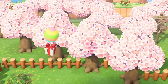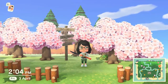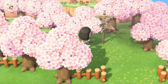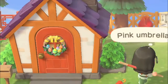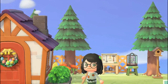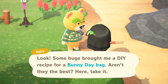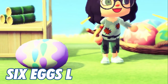All these eggs are found outdoors, so there's no point in searching for them indoors. One good thing is that you can actually find all six eggs on the mystery island as well. As bunny day approaches, the more DIY recipes you will find hidden around the island. These DIY recipes can be found through floating balloons that you need to pop, a message in a bottle, or by simply talking to your residents, who will give you the DIYs.